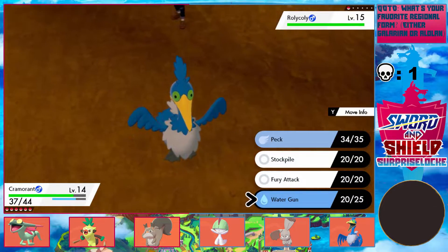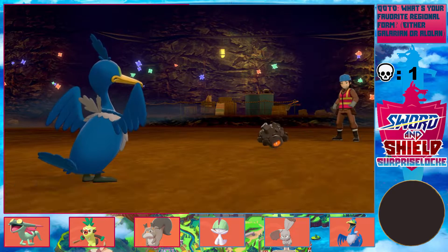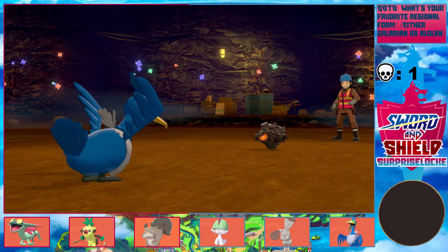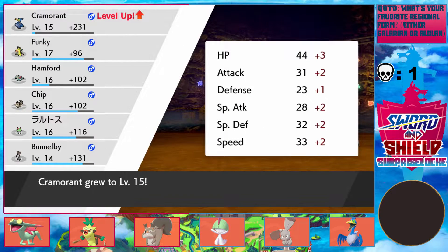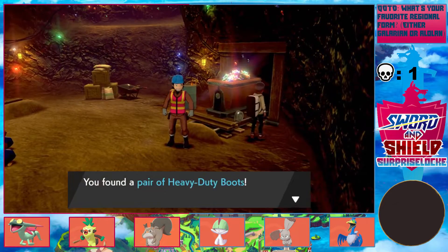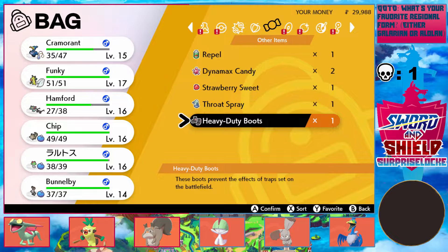I'm pretty sure Roly-coly has an ability that makes it go faster when I use a Water-type move, but this one doesn't. The good thing about having a fully-evolved Pokemon like Cramorant on my team is it's super tanky, especially since we're so early in the game. And the Heavy Duty Boots — I like those as an item, they're really cool, because they finally make certain Pokemon able to be used during Stealth Rock meta.